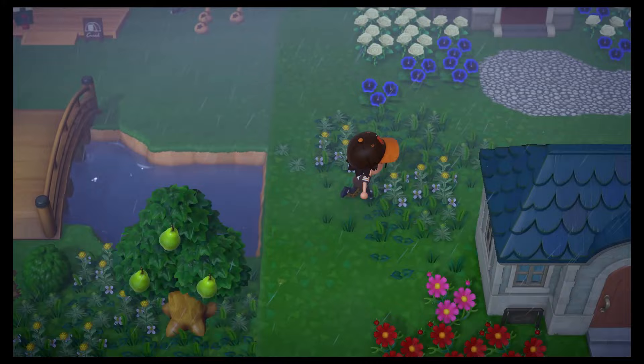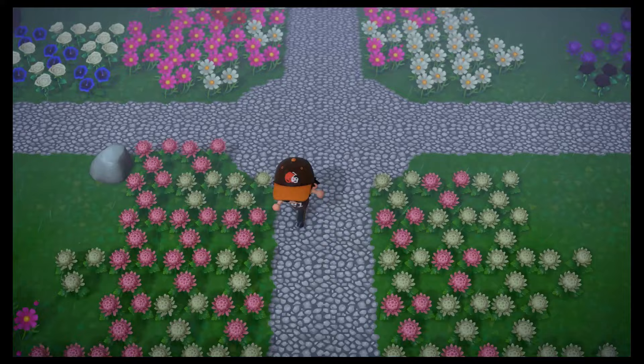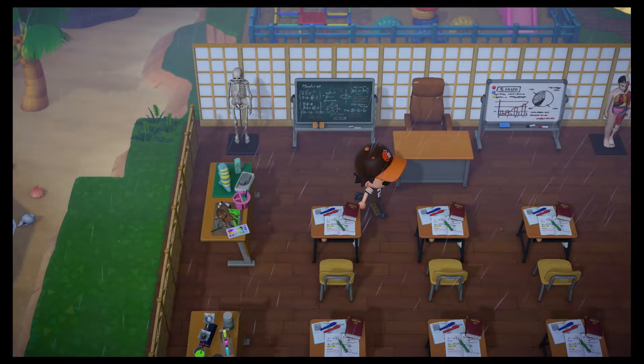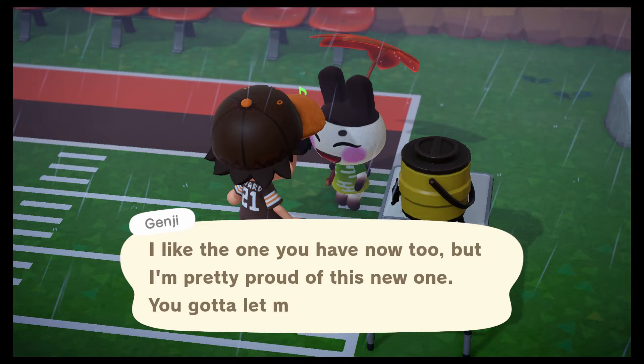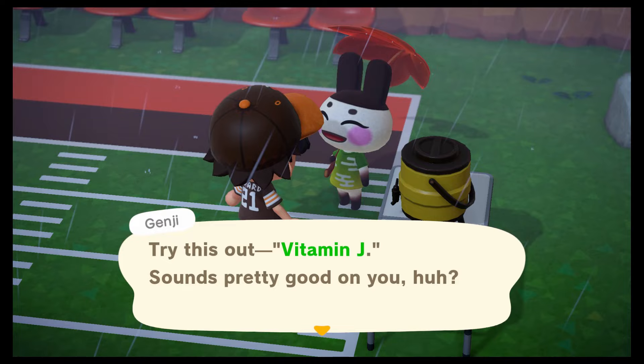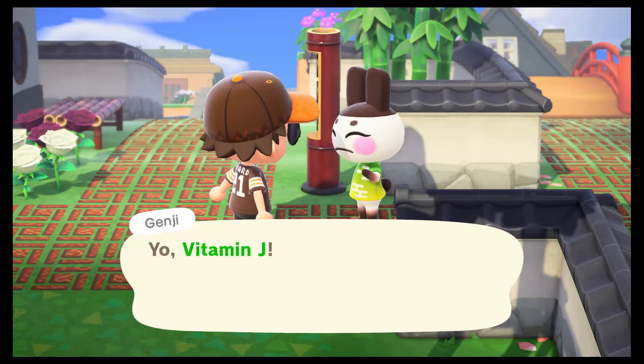These weeds need pulled. Just a little bit more for Genji. Typically they're around their house, so let me go in the vicinity of his house and back to around the plaza. The playground's overrun by weeds. He renamed me 'Vitamin J' and I'm about to kick him out. There he is — no thought bubble yet. I'll be seeing you next day.